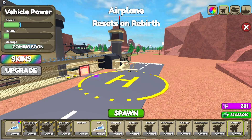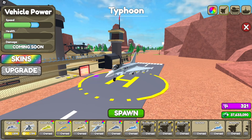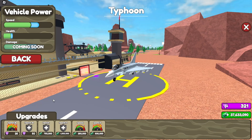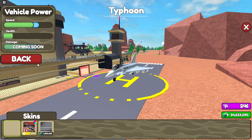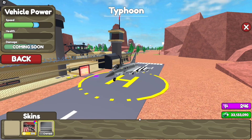Now I just got to figure out where to spawn it. There it is, that looks good. Are there any upgrades? Yep — speed, speed, health, health, health, and speed. There are skins too; there's like an anime skin almost, and then there's this one.